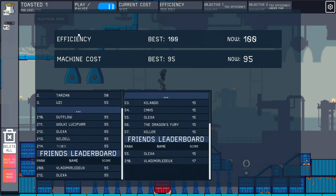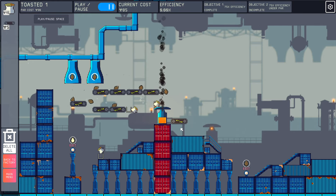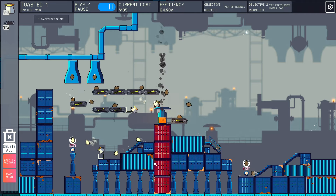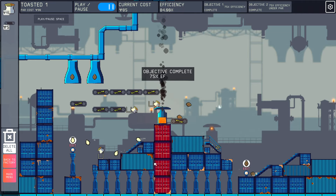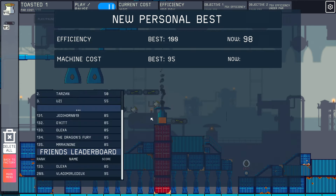I don't need this guy to shoot — remove him and just bring in a conveyor here. It's now going to fall off and get sent back — that's plenty good enough. Now we're at 85 cost, which is really good. Is this 100%? Yes! 100% efficiency at 85 cost — this is a great score!